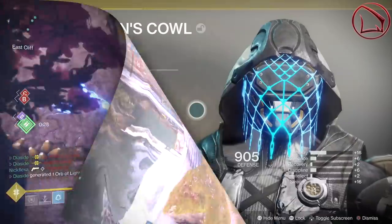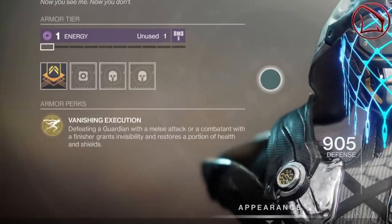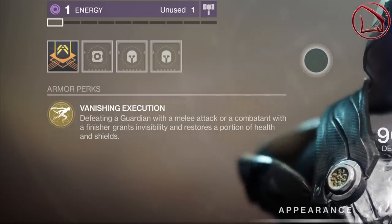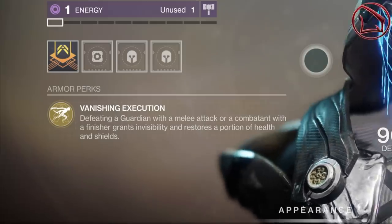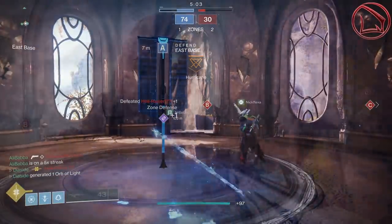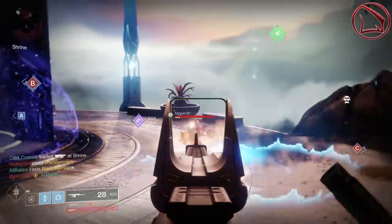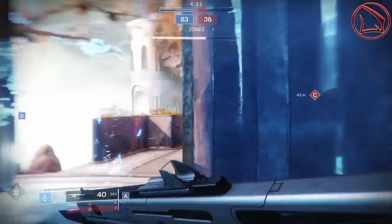As we inspect the Assassin's Cowl, you can see that it has the Vanishing Execution perk. Vanishing Execution states that defeating a guardian with a melee attack, or a combatant with a finisher, grants invisibility and restores a portion of your health and shields. In other words, all we have to do in PvP is finish off a guardian with a melee attack. As soon as we do so, we gain three attributes: invisibility, restoring our base health, and restoring our shields — all at the exact same time.